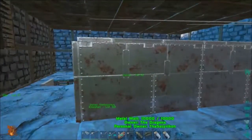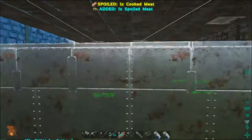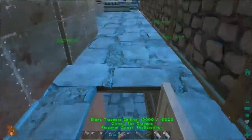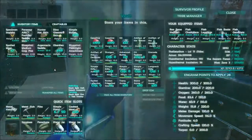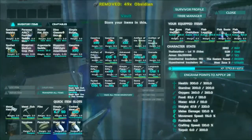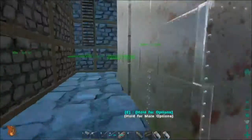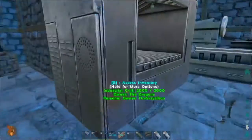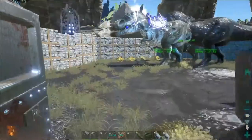I also managed to fix the base so we have the vault pretty much sealed in now, with a roof as well — everything in metal. Let's get some gasoline. We can put the obsidian in here and our Argentavis saddle. Let's go and get some meat to show you how good this industrial grill is.